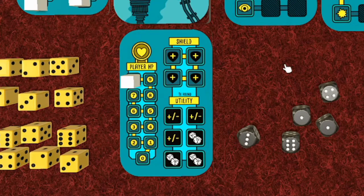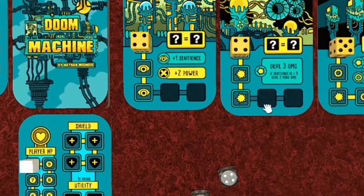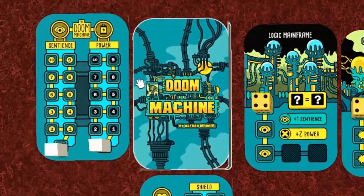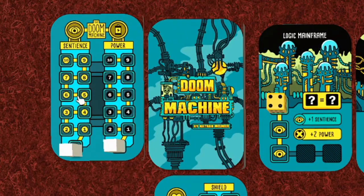Our lives are tracked here - we've got health at 10, and when that reaches zero we die and the game is over. The machine can attack us in various ways; for example, one card deals three damage if sentience is greater than five, then three more damage. Sentience is tracked over here with a counter going up to 10, and power can also go up to 10.